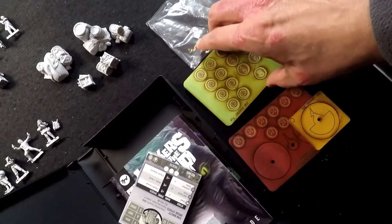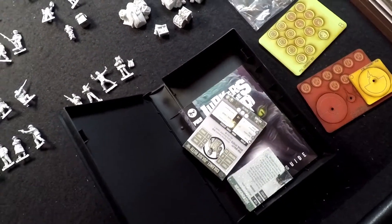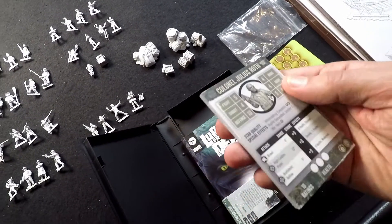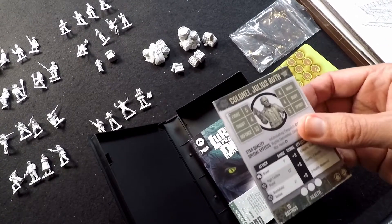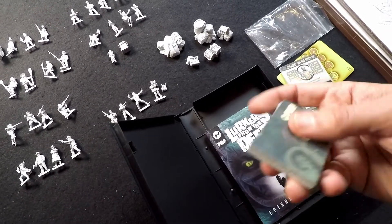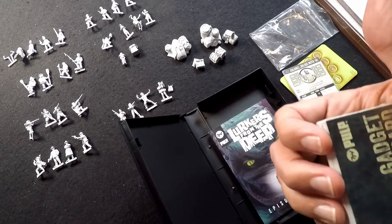As we're accustomed to with 7TV, we get character cards - a nice little selection of character cards which we're going to use to build our cast. We've also got some extra gadget cards, extra gadgets, McGuffins and things like that which we'll use inside the scenarios.